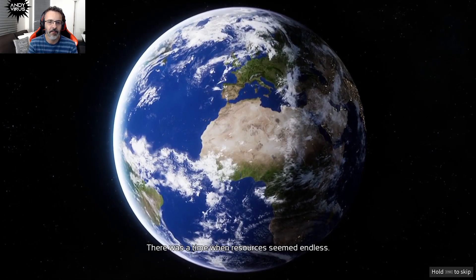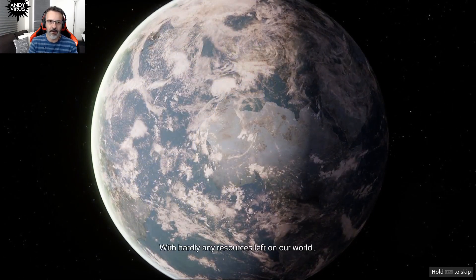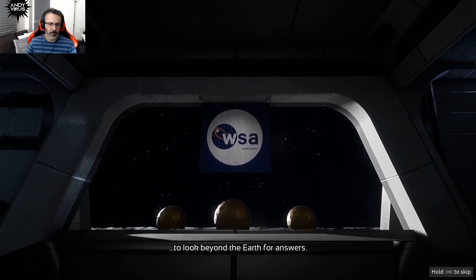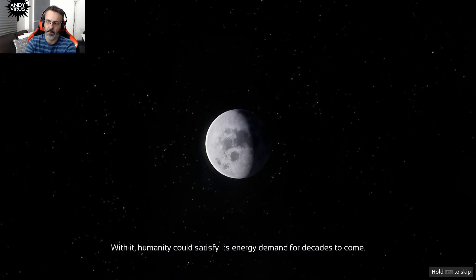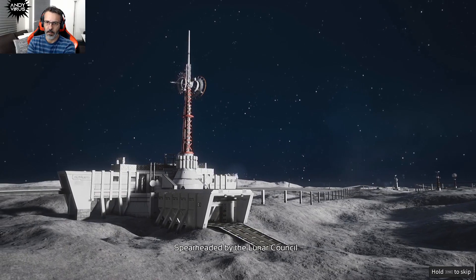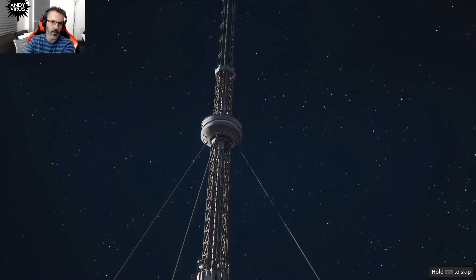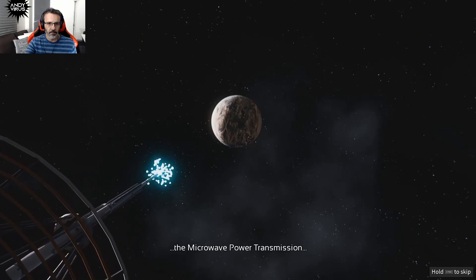There was a time when resources seemed endless. By 2030, the great energy crisis began, with hardly any resources left. Global powers created the World Space Agency to look beyond Earth. The answer was found in helium-3, a powerful isotope discovered in abundance on the moon. With it, humanity could satisfy its energy demand for decades. So in 2032, mankind colonized the moon. The WSA constructed permanent settlements to harvest and process helium-3, transferring energy to Earth through the Microwave Power Transmission, or MPT.